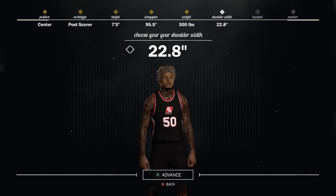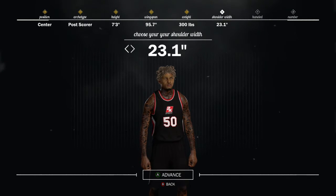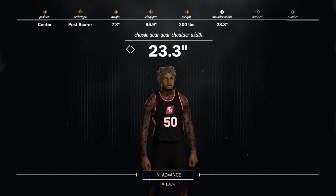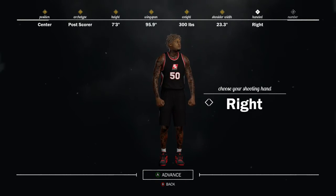For shoulder width, you want to put it at the lower shoulder width of 22.8, or you can go to 23.1 or 23.3, just to boost your shooting stats so you can have a bit higher mid-range. It doesn't stop the fact that you can still grab long rebounds as well. Now I'm going to go into the MyCareer area and showcase his badges and stats.